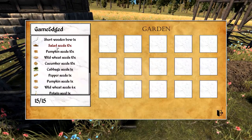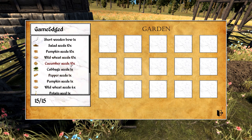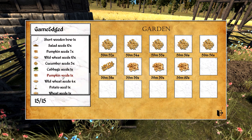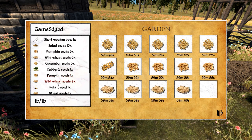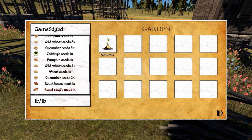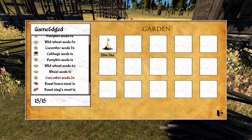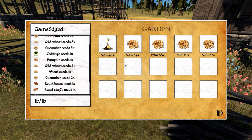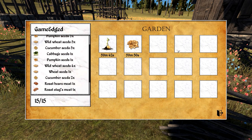I'll grab a couple of berries to see if we can use that table. We are full. How's our hunger? A little bit, but we're not starving. Let's look at our garden and drop in some cucumbers — that takes 59 minutes. A row of cucumbers, some pepper seeds on this one, wild wheat seeds on that one. One potato seed — I wonder if we grab the seed we can get more. One pumpkin seed — is this an endless thing? That's a glitch! Oh wait, it's up here — cool, I didn't see it.